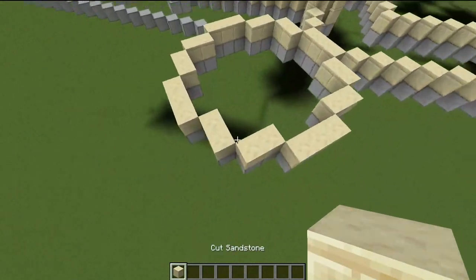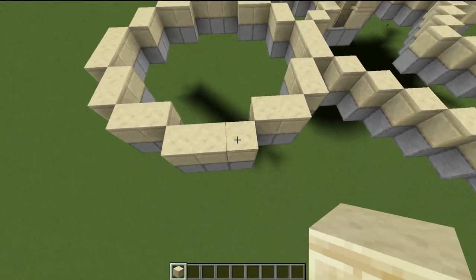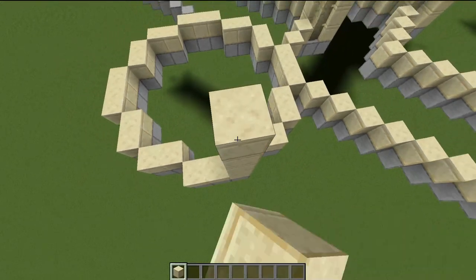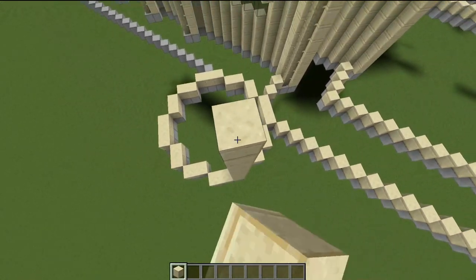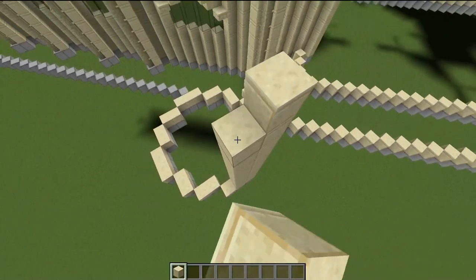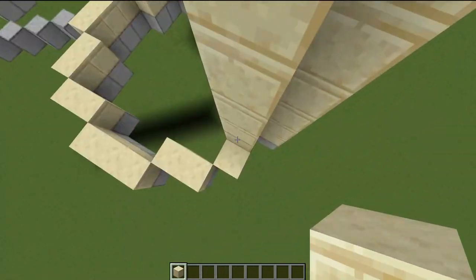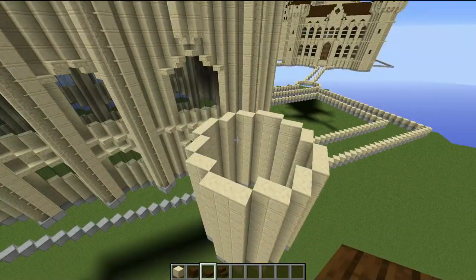Upon this circular foundation, we are going to simply build up 10 blocks — one, two, three, four, five, six, seven, eight, nine, ten — and build that all the way around the entire building, raising up the foundations by 10 more blocks. For the roof, I am only going to build one quarter of it, and then it is up to you guys to rotate it all the way around.